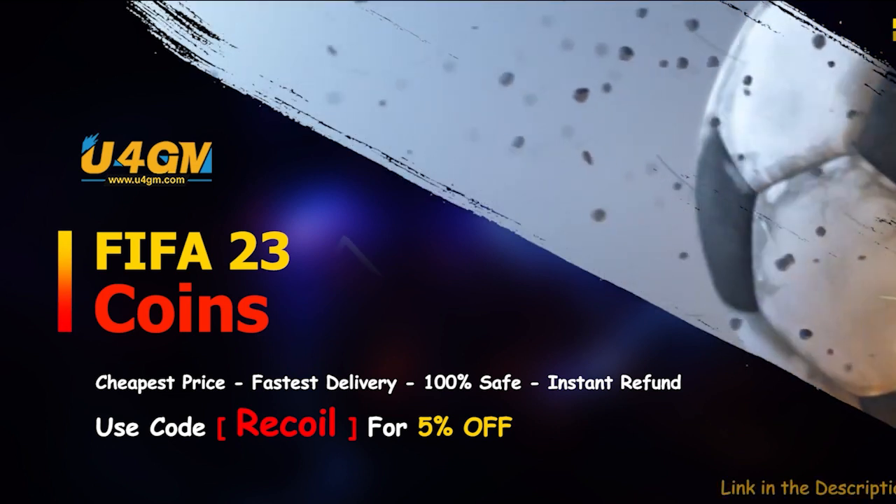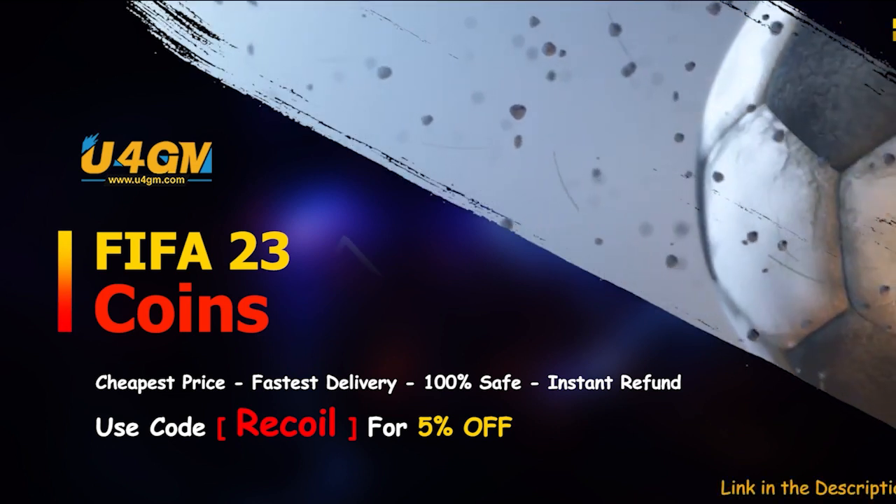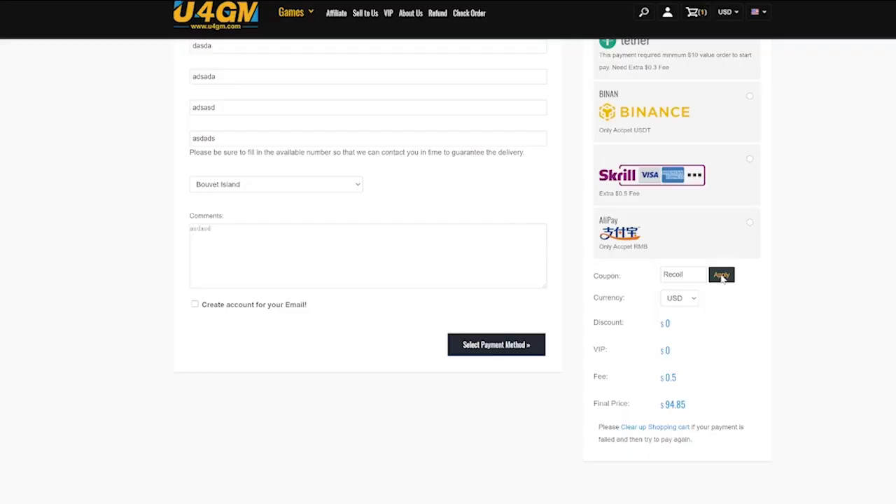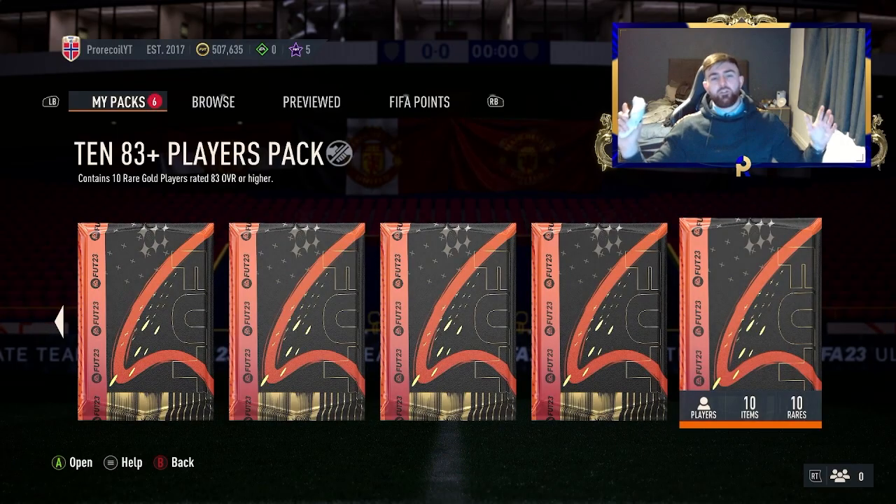If you're looking to get some FIFA coins to improve your team and smash through Weekend League, check out U4GM FIFA 23 coins and you can use code 'recall' for five percent off at checkout. Make sure to check out the sponsor, but let's get into the video.